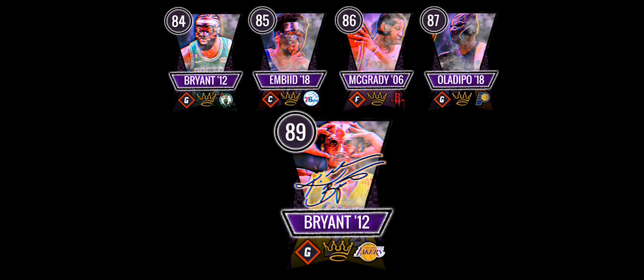Here are the Mass Menaces — four different monthly players, one each week. The first is Jaylen Brown, then Joel Embiid, Tracy McGrady, and Oladipo. The grandmaster is Kobe Bryant at 89 overall. And that's it for Keen's Season 8 concept — on to the last concept.